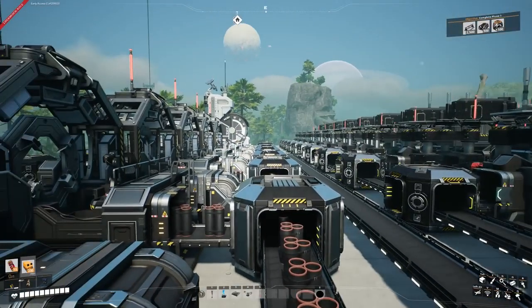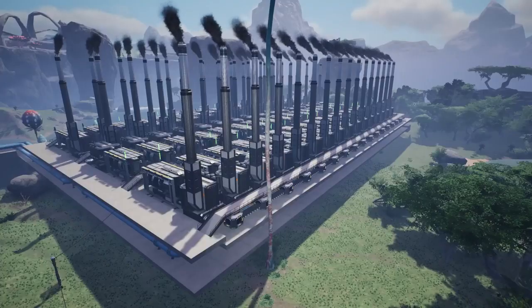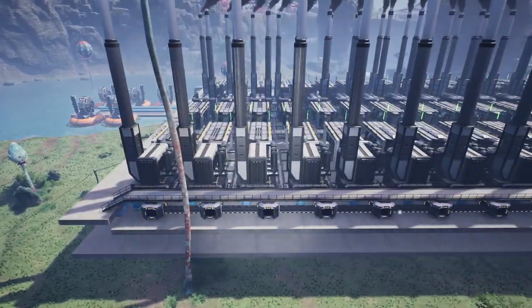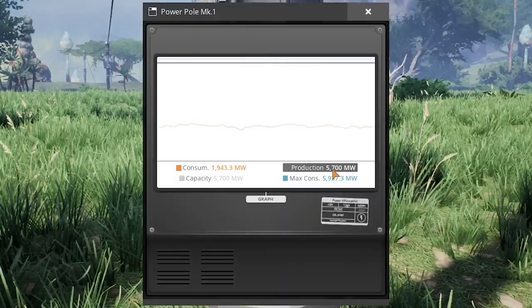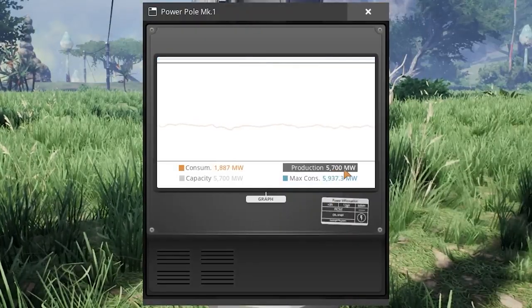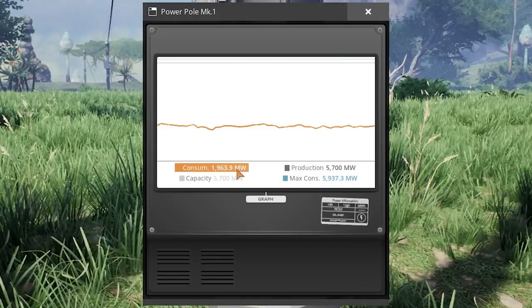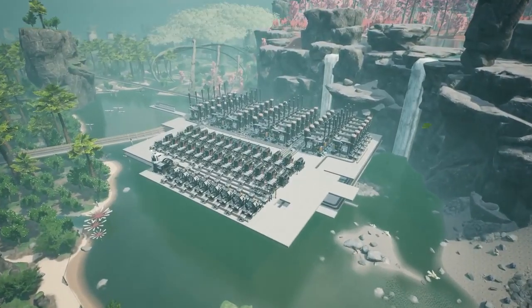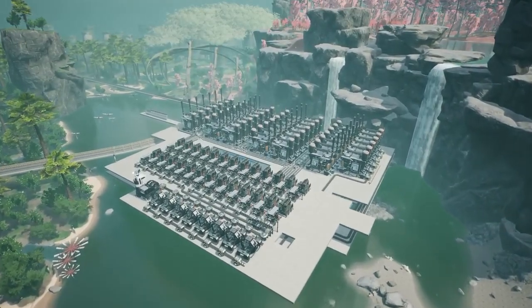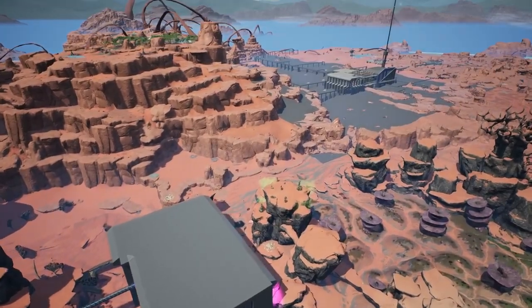I need to get all this powered now, and our power consumption is not the best. I've had to add an additional 600 megawatts to this line. From the last episode, we were missing a few coal gens, meaning now we're making 5,700 megawatts — which is still very low for my builds. We're only consuming around 2,000 megawatts right now because I've had to shut things down. Once everything powers up, this is going to consume so much power.